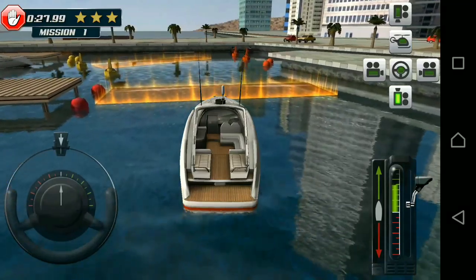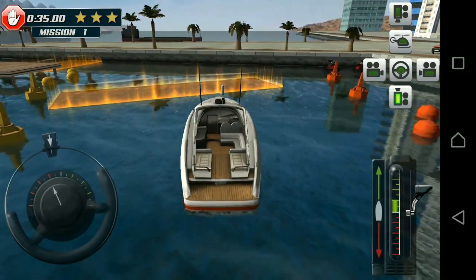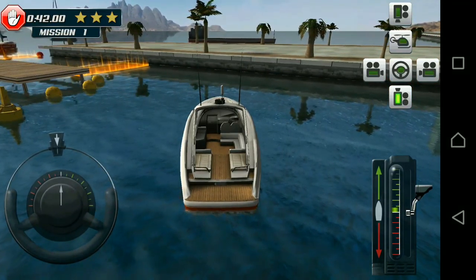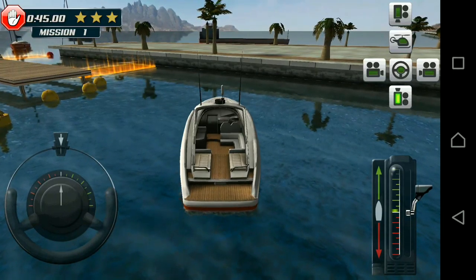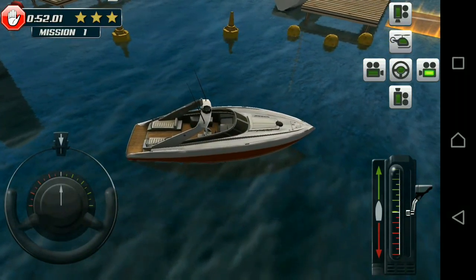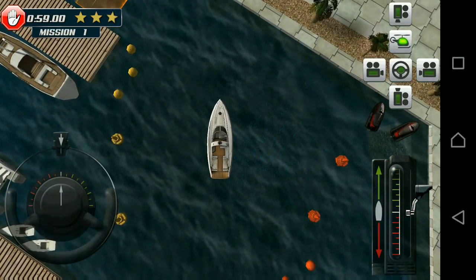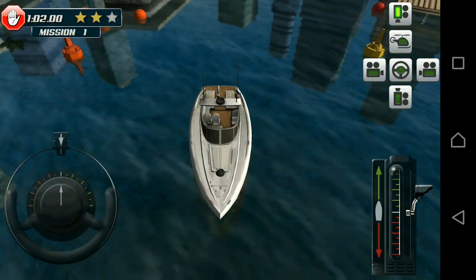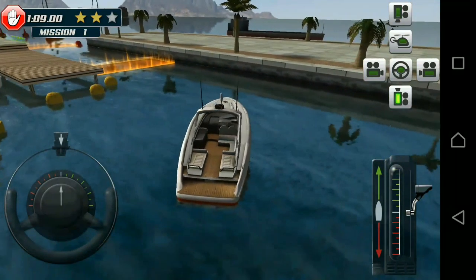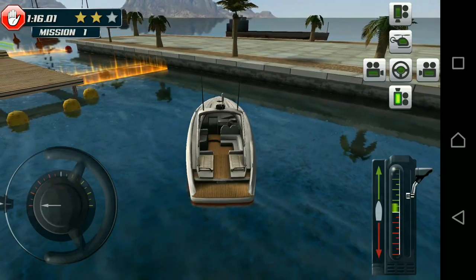Let's slow down the boat. There are also other types of controls which let you choose your viewing angle. At the moment we are viewing the speedboat from behind. There's also a left view and a right view. At the top right of the screen you can see a helicopter icon — click it and it gives you a top view. There's another camera that gives you a view from the front of the speedboat. Let's take the back view for now.